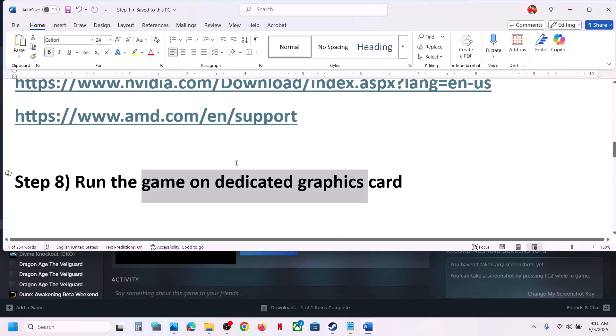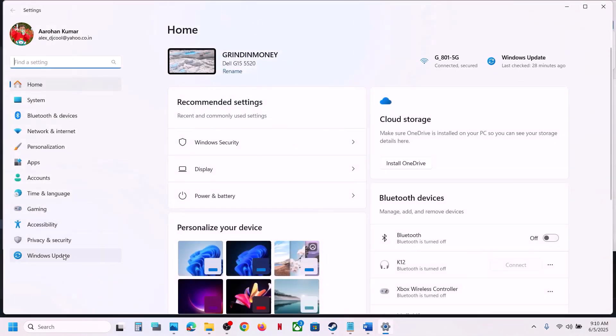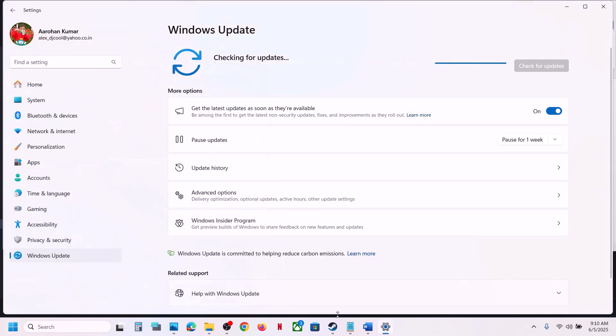Still not working? The next step is to update Windows to the latest version — this is important. Open Settings, go to Windows Update, and click 'Check for updates'. Once all updates are installed, restart your computer and after the restart launch the game.